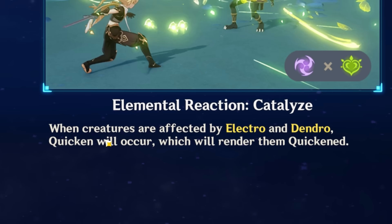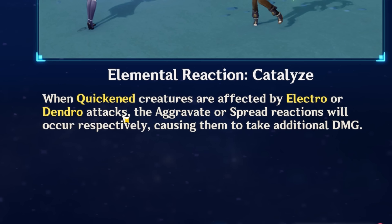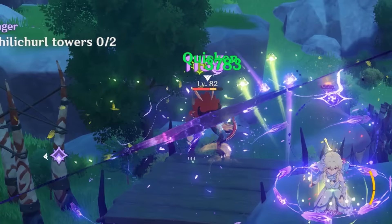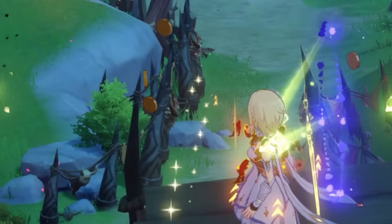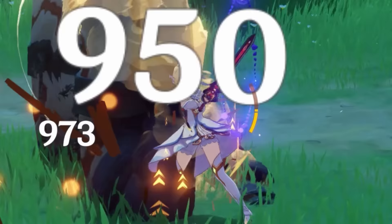When creatures are affected by Electro and Dendro, Quicken will occur, which will cause the Aggravate and Spread reactions respectively, causing them to take additional damage. Listen here, young man - take a tick of this. And take a tick of this. It just deals extra damage, I think. And then I can just reapply it. Why aren't you quickening? Quicken. I think if we level our talents, that'd be really fun actually. All right, reinforcements. Perfect. Lads, quicken. Oh my god, what was that? Pop - that did like 11k! Bloom. Hyperbloom. What?